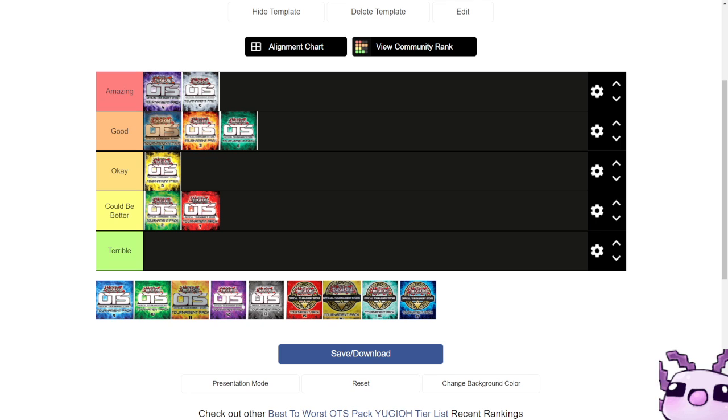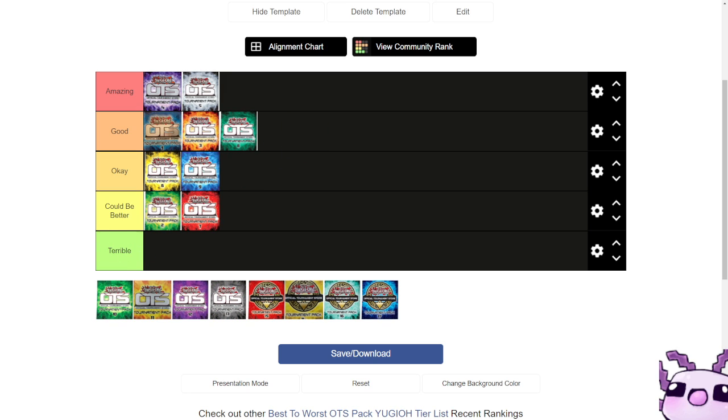For the commons, we have the noteworthy Jet Synchron, TG Striker, Number 107 Galaxy Eyes Tachyon Dragon, Silent Graveyard — a very nice tech card at the time — Imperial Order as a common, and three Mecha Phantom Beast tokens. Overall, OTS 9 was good because the versatility of ultimates and supers in the set, combined with useful common reprints, made it usable across many decks.